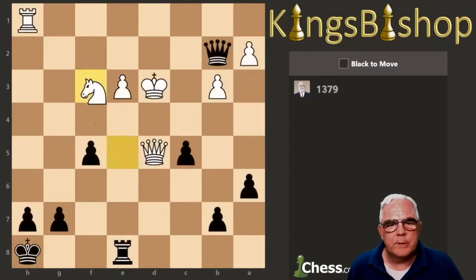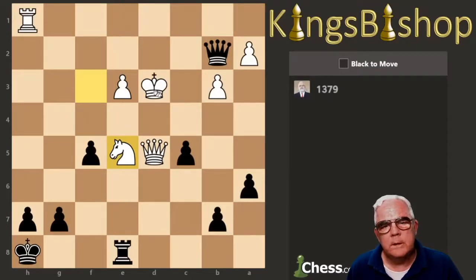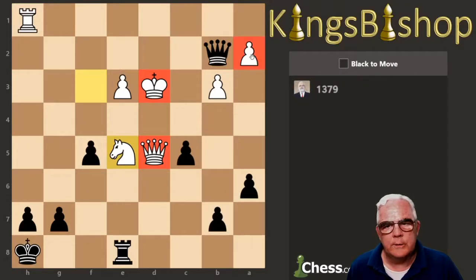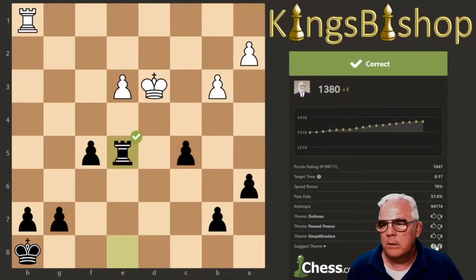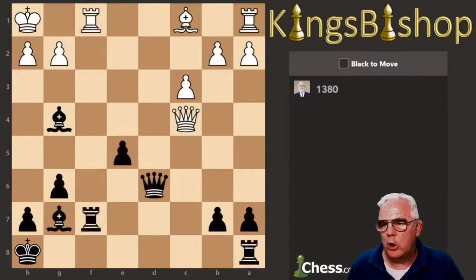Next puzzle. King, Queen. We just have a super attack on this Knight right here. We don't want to take it with the Rook because of a back rank weakness on our side, but we can just take it with the Queen and overpower.